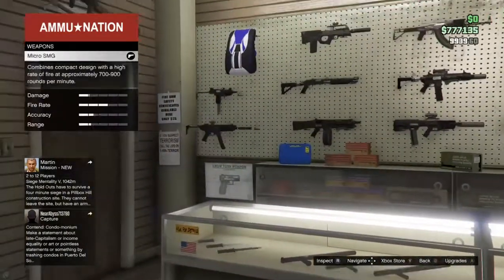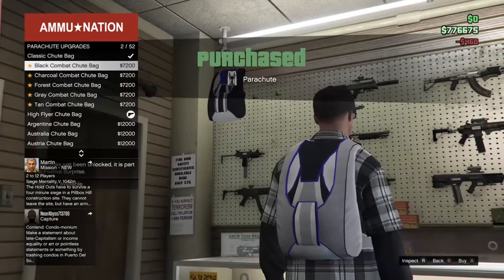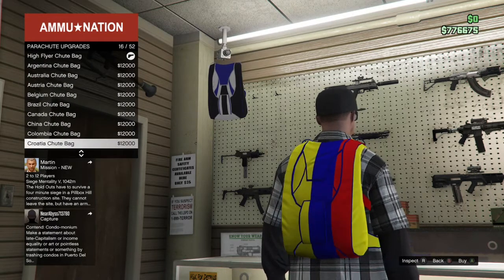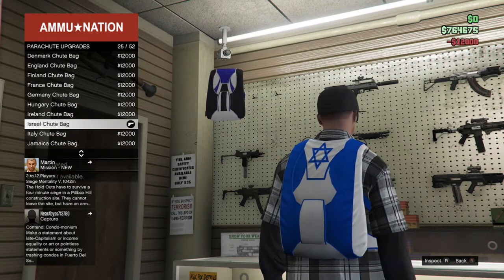All you have to do is just go to any gun store and purchase a parachute. Then when you purchase the parachute, just go down to Parachute Bags, and once you have Parachute Bags, go down to the Israel Chute Bag and purchase that. It costs about $12,000, but it is worth it because in the end you will be getting the heist bag.